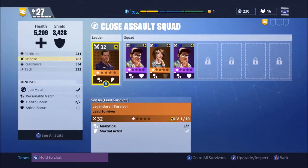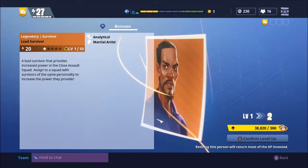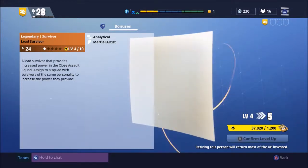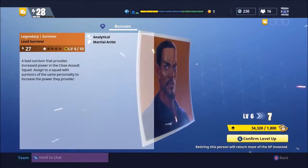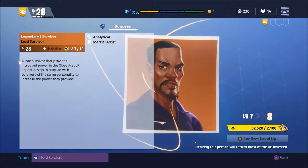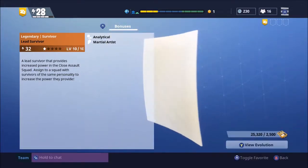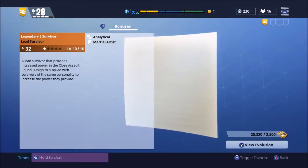Another thing to focus on is personality match — it definitely makes a difference. Also, level your people up, because eventually if you get someone better you can always retire the old one and put most of their XP into the new person. I'm only going to super-level anything that's legendary and up. Everything else I might get to around level 10 for now — so far I've only been doing level five on most of them, but eventually that time is coming.